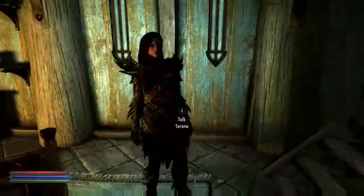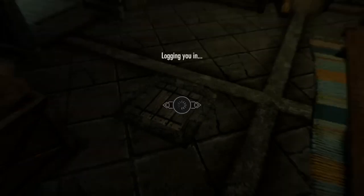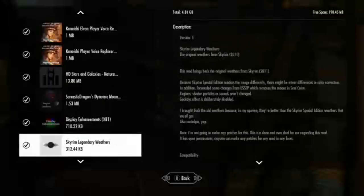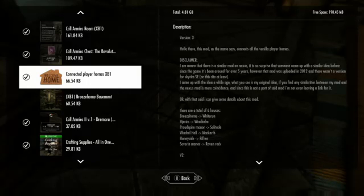This is Serana in the daedric armor. I turned off the basement mod and a few other things just to make sure, because when you're running a max load of mods with almost everything turned on it just seems like too much. I thought a skinnier load would be better to showcase this Connected Homes mod.